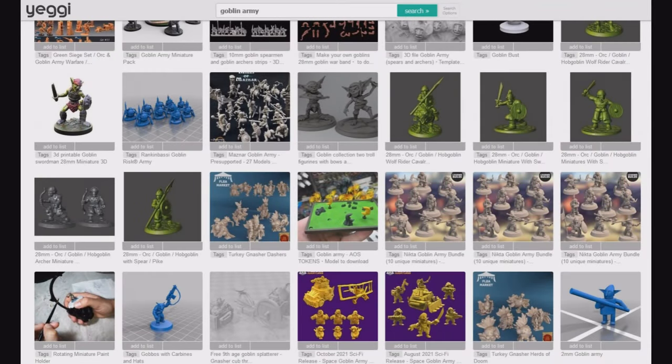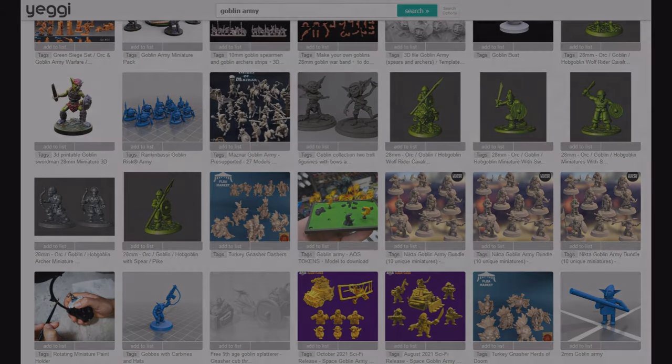Before we start talking about Goblins, OPR has not actually released any models for these yet, so we're going to have to go somewhere else to find them. The place I go to look for files is a website called Yeggi — Y-E-G-G-I dot com. You can use any words to search for what you want. On screen I've flashed up a screenshot of me looking for a Goblin Army. It's an aggregate search, kind of like a Google for STL files. If it exists, it's probably going to be here.